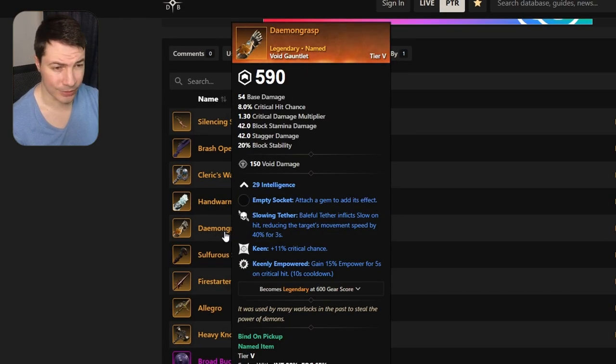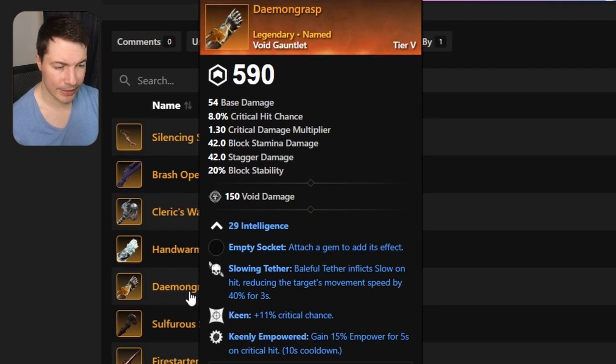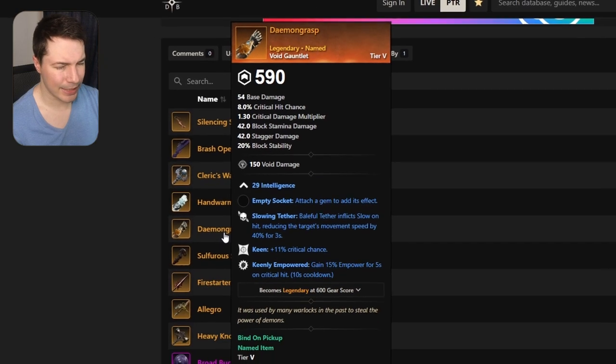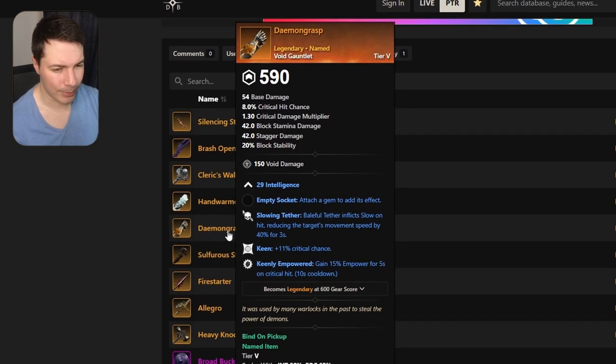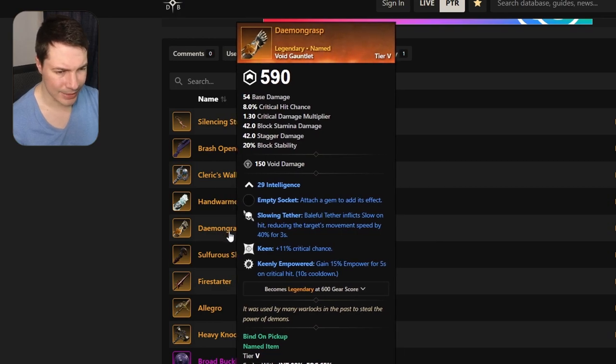Moving on to a void gauntlet with slowing tether. I don't think tether is super popular, but it also has keen and keenly empowered. I don't think you want keenly empowered — you'll probably already be capped on empowered if you have keenly empowered with void gauntlet — but nonetheless, there it is.